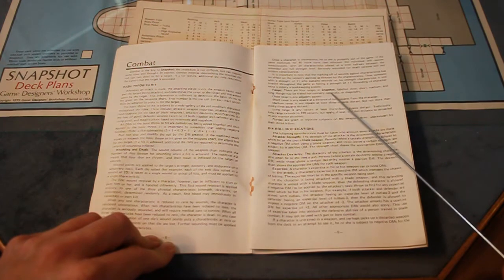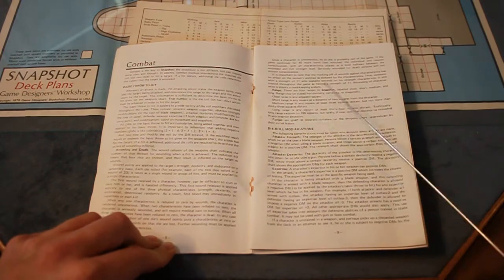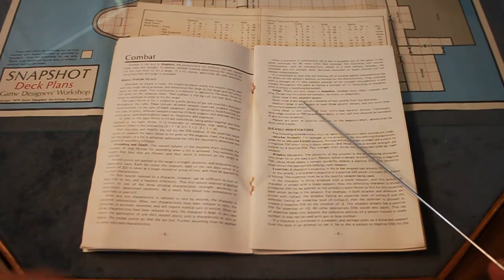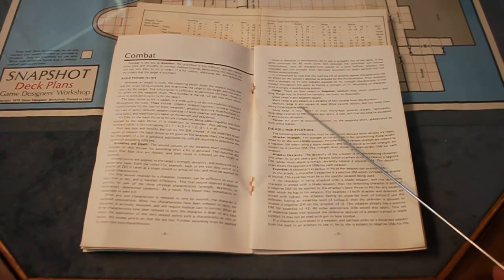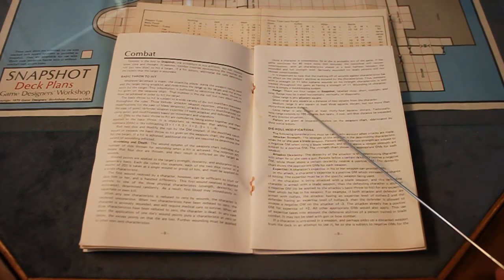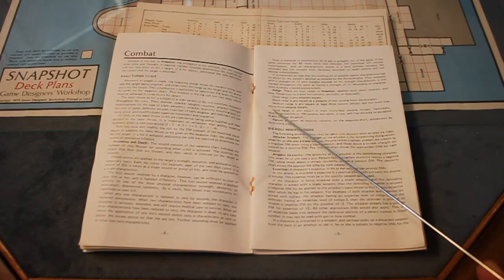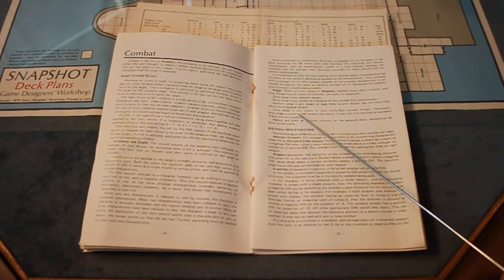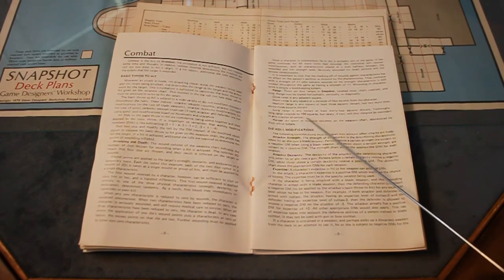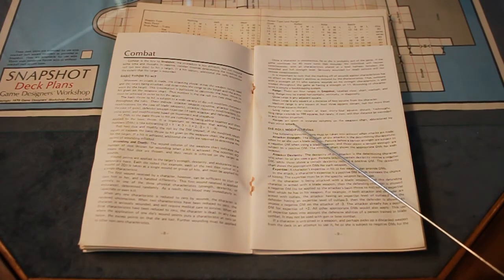There are four types of ranges: close, short, medium, and long. Range may be traced horizontally, vertically, or diagonally. Close range is any adjacent square. Short range is any square at a distance of two squares. Medium range is any square from three up to 33 squares. Long range is any square at 34 or more squares. Technically, long range extends to 160 squares, but rarely will that distance be exceeded in any interior situation. Ranges are given in separate columns on the weapons chart, abbreviated by their initial letters.